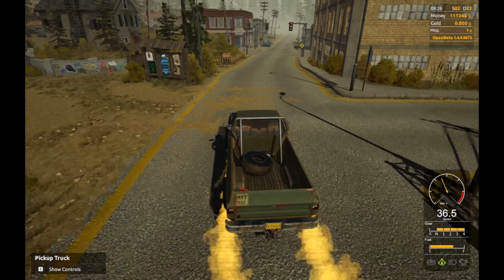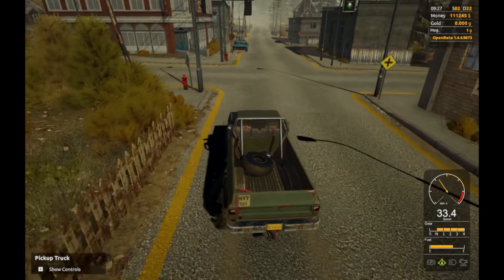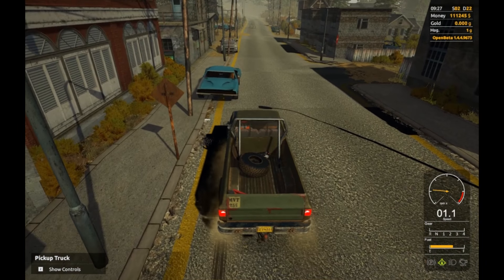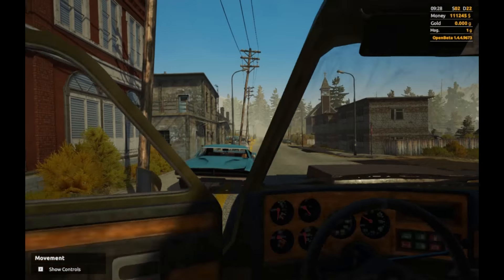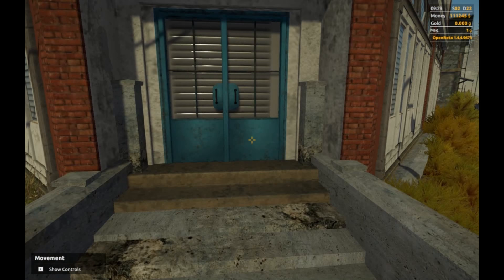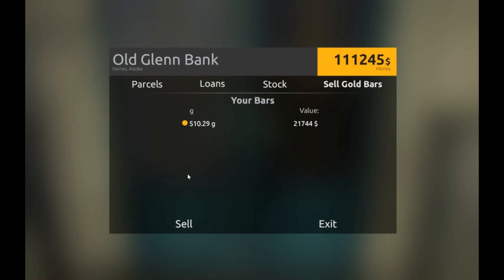I have almost five kilograms of gold ore and the blacksmith made 16 kilograms of gold bar out of it - it's not a glitch apparently but I'm not sure what happened. Let's sell it.